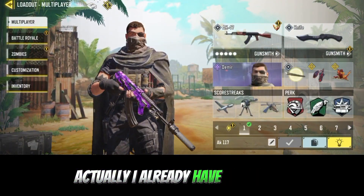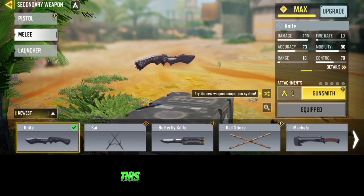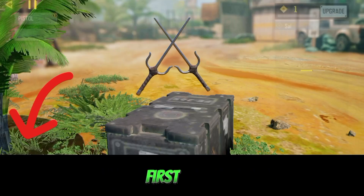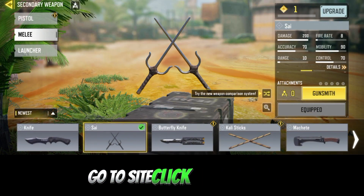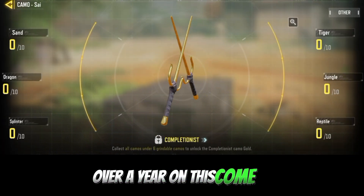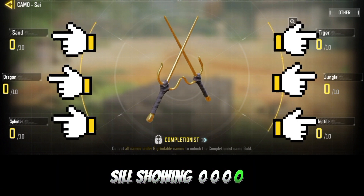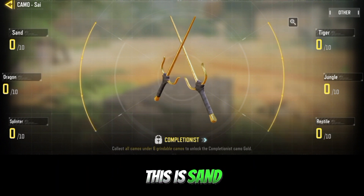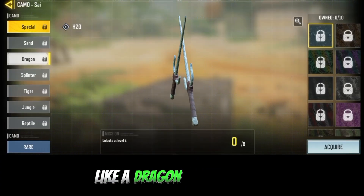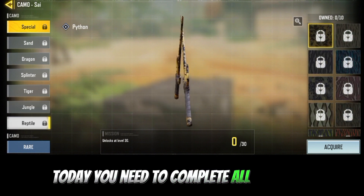Now to unlock the Diamond camo, I already have the Diamond in my account. Go to Melee, select the Sai, click on Camo, then click on Gunsmith and go to Camo. You'll see several camo challenges: Sand, Tiger, Jungle, Dragon Spirits, and Red. You need to complete all of these tasks.